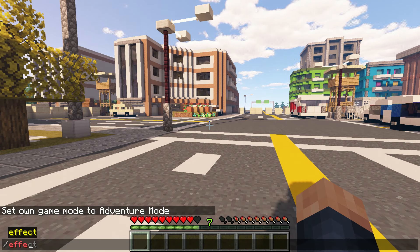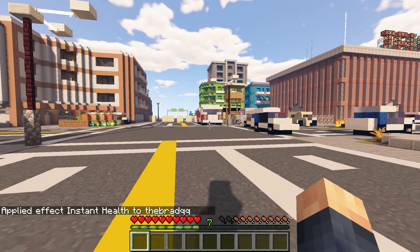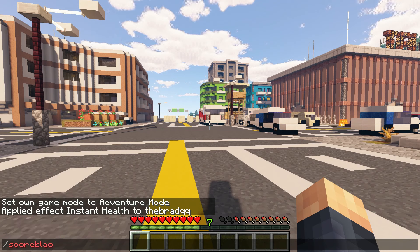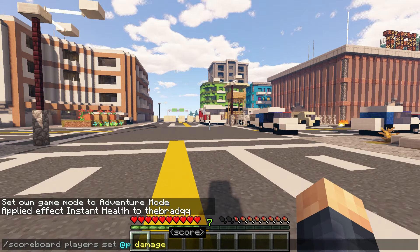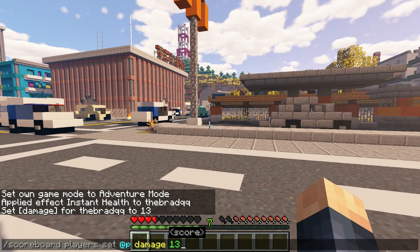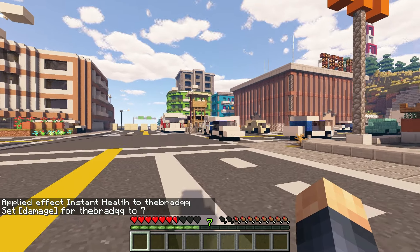So let's go into adventure and let's just heal myself so I can damage myself. I can give myself a score — scoreboard set E, and damage — and let's give myself 13 points of damage. And it will give me exactly 13 points of damage. This works with any number; I can do like 7, and it will give me 7.